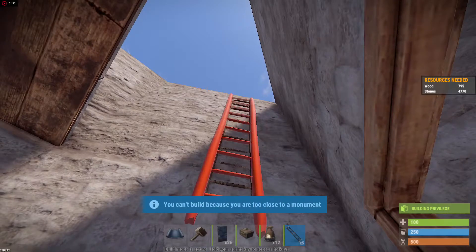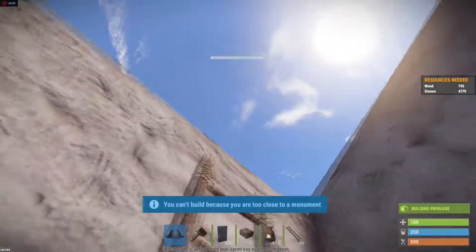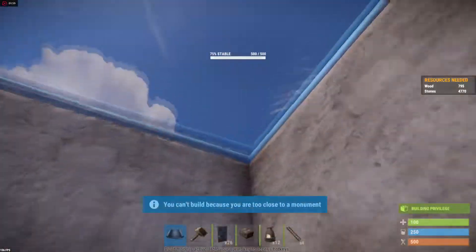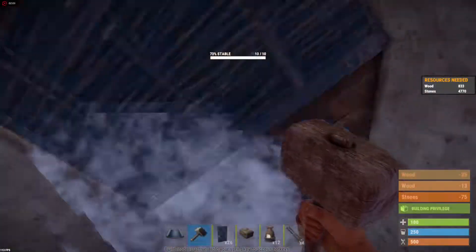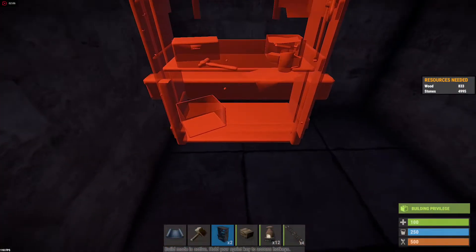Let's start the second floor. You want to place a ladder and line up the bottom of the ladder kind of with the doorway right next to you, then go up your ladder. You also want to place roofs on the top. There you go.